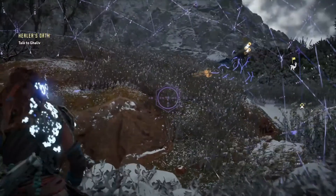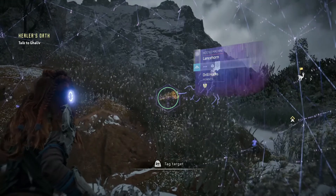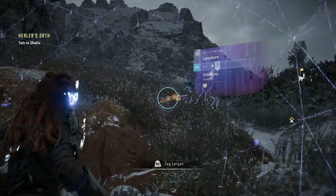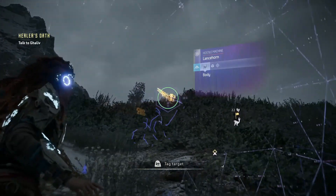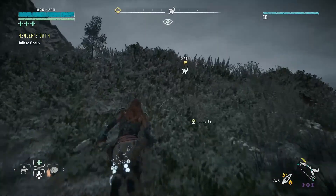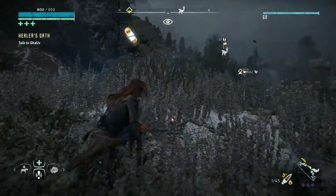The next machine we're taking a look at is the Lance Horn. It's basically like the Grazer — it drills in the ground, except it's got horns that it can actually pierce you with. These things are more Gazelle than the Grazers, which are more like deer. But these things will jump in the air and they will pounce on you and stab you with their horns.